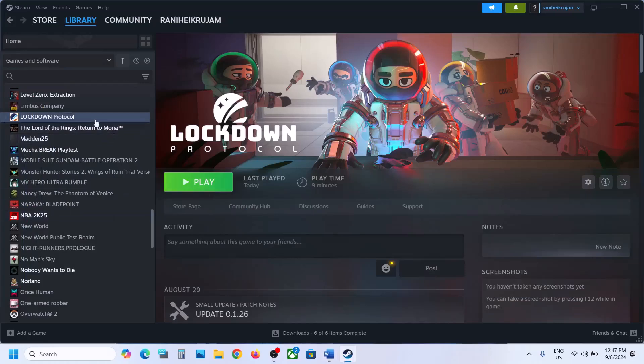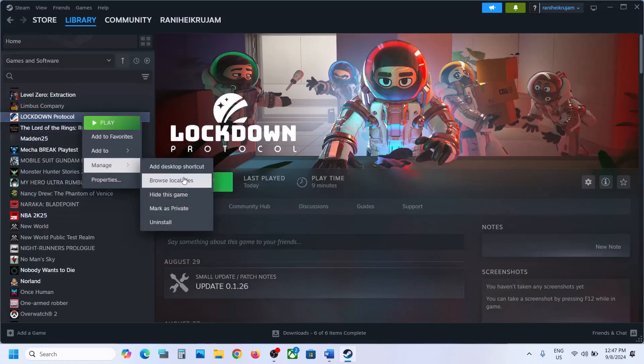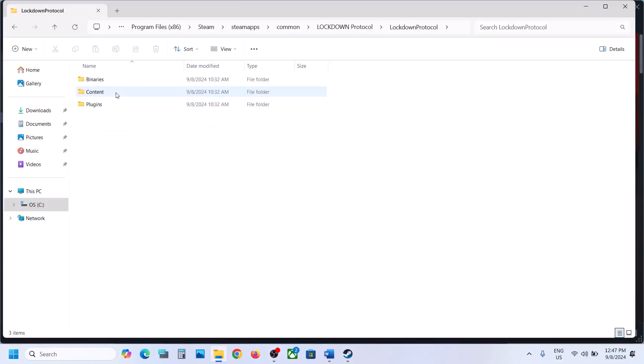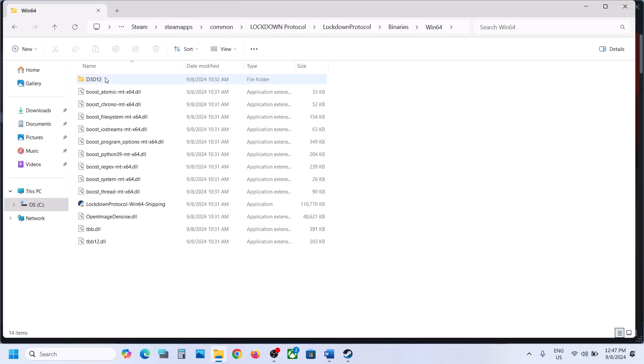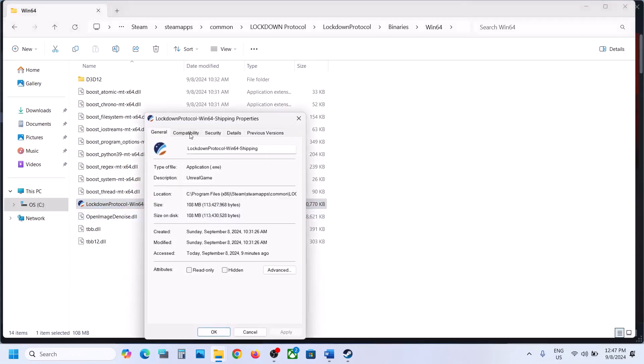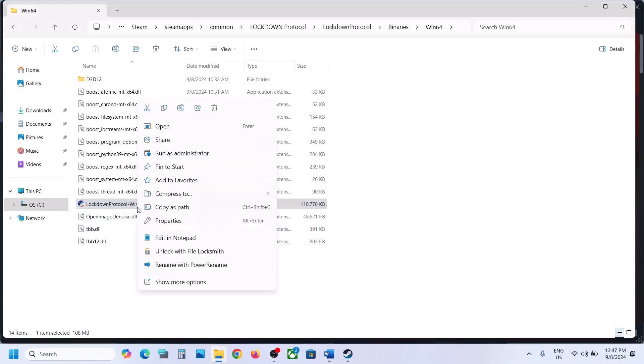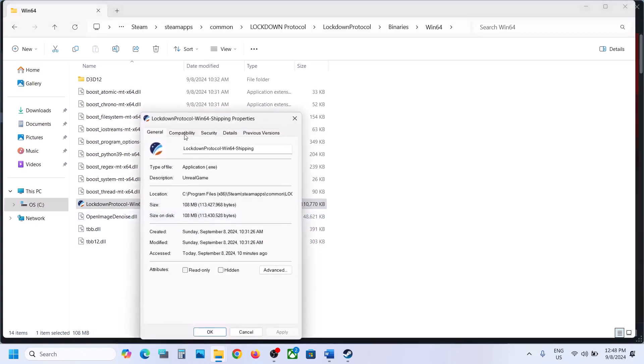The next step is to run the game as an administrator from the game installation folder. Right-click on the game, select Manage, then click on Browse Local Files. Here you can see the game.exe file. Double-click to try launching the game from here. If that does not work, open the Lockdown Protocol folder, then Binaries > Win64, and double-click on the exe file. If still not working, right-click on this exe file, go to Properties, go to the second tab, put a check on 'Run this program as an administrator', hit Apply, then click OK, and double-click to launch the game.